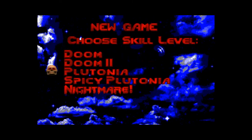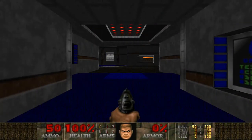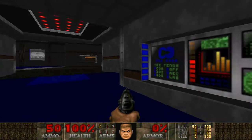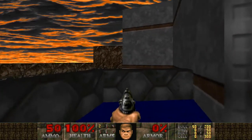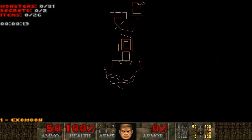ExoMoon. This is a 22-map megawad by Deadwing. After playing map 15, we are going to give map 1 a shot — we're going to do the whole thing. I was requested to play maps 15 and 16, but I really liked it so I'm going to do the whole thing. We are on GL Moon Plus. The map is called ExoMoon: 81 monsters, 2 secrets, 26 items.